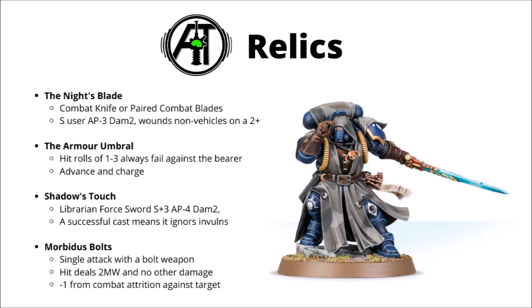Shadow's Touch is a relic Librarian force sword, giving you Strength plus three, AP minus four, and damage two. It has a rather fun special rule: if you successfully cast a spell in the previous psychic phase, it cuts straight through invulnerable saves — kind of a reimagining of the old force rules from previous editions. That could potentially make the Librarian into a lot more of a character killer; striking at strength seven is pretty nice. Finally, we have the Morbidus Bolt — a set of relic bolts that allow you to make only one single attack with a bolt weapon, and the hit deals two mortal wounds to the target with no other damage, and the enemy unit gets minus one to any combat attrition tests that turn. The attrition debuff isn't hugely exciting, but if you had a character shooting over three or more turns, it could be worth it for the mortal wound output alone. It's a bit of a shame you can't give this to something like an Eliminator Sergeant.